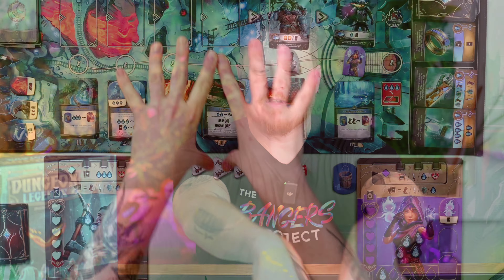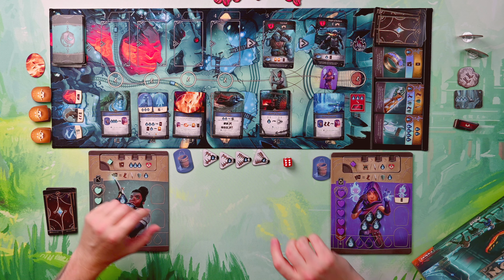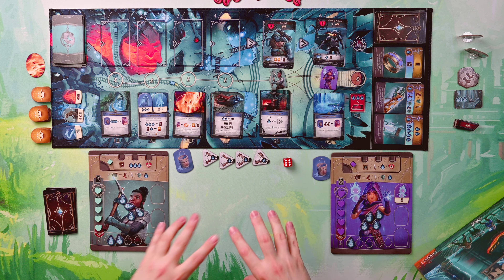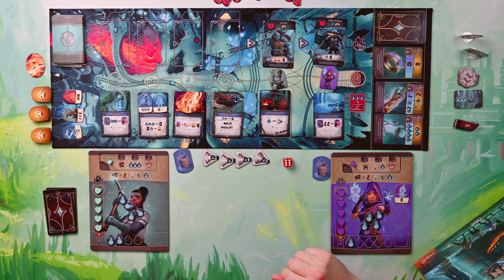What have we got in front of us? We have a neoprene mat. This top row is our monsters. Now, if these monsters ever get to the end — get to the castle, to the steps of the castle — we've lost the game. Over here is going to be some advanced cards. It's a deck builder, so we're going to need better cards to go into our deck of hands. Down the bottom, we have six locations. These six locations have a whole bunch of actions, mainly based around spending the currency of dust.